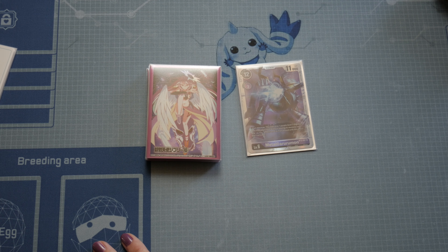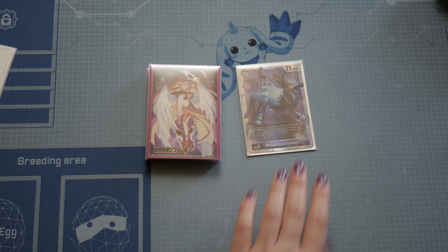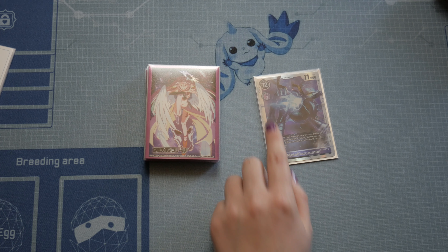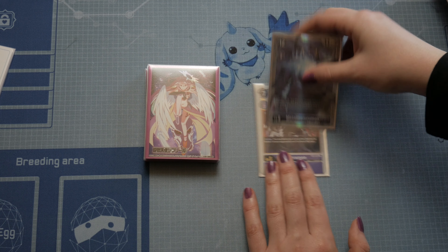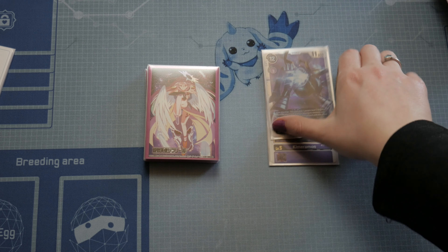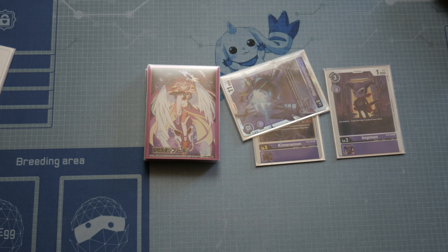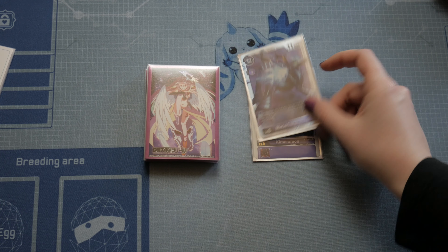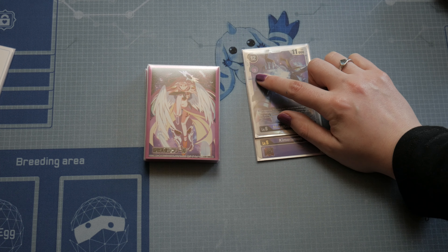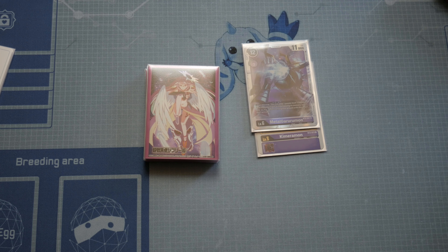Then we have one MetalGarurumon. It is actually a very nice card — I suggest trying it, and if you don't have Belzemon you can even play two copies of it. It only costs three memory to digi-evolve it on your Kimeramon, which you will basically have on the field all the time. When he attacks every turn you will get to revive one of your rookies. You will also always have your purple tamer on the side of the field, so you will always have that free memory to just attack with rookies, have them die, digi-evolve, and revive.